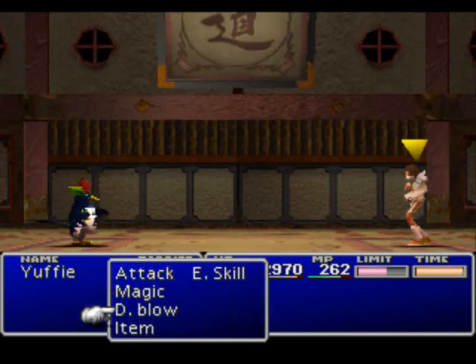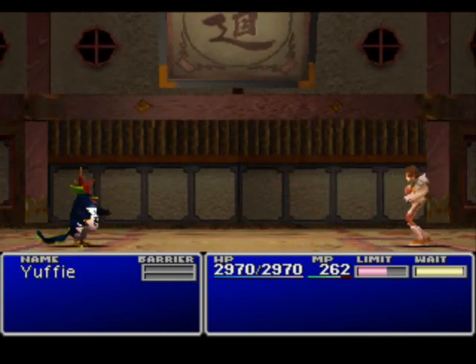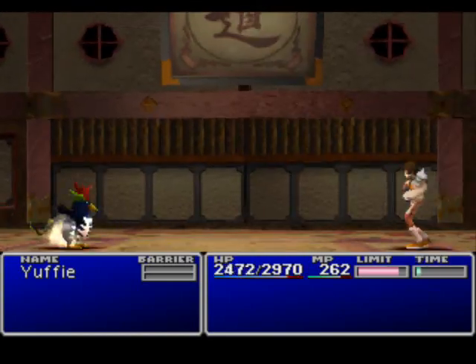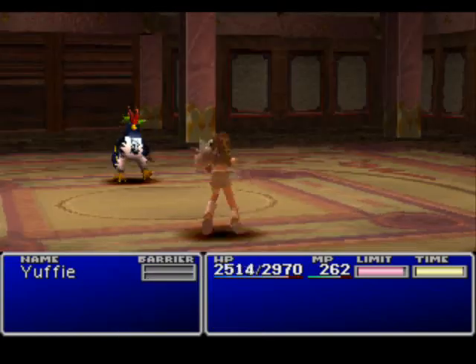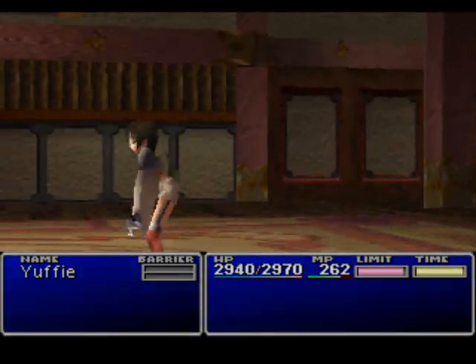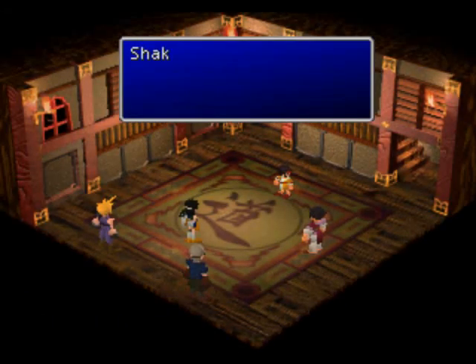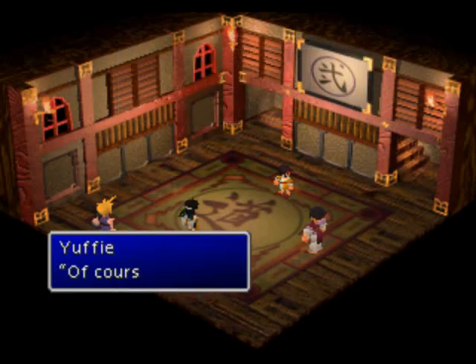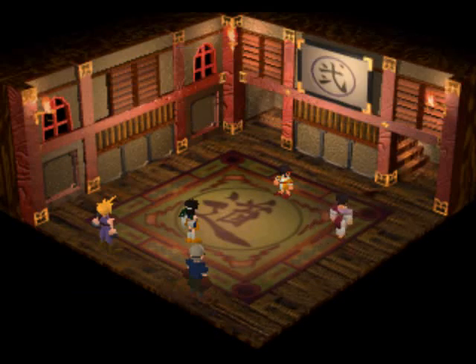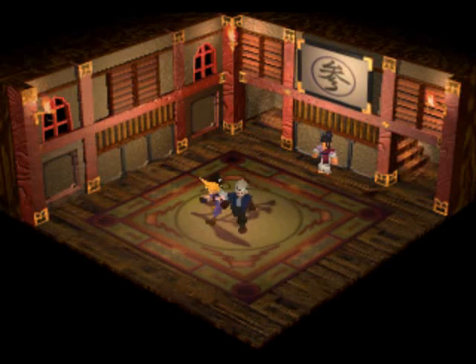This is where it's worth getting a little concerned. His Rage Bomb or a normal attack combo is actually not unlike the Death Blow Added Cut pairing. Two out of five done.